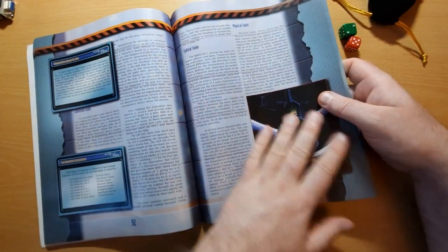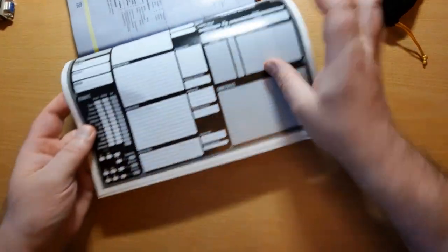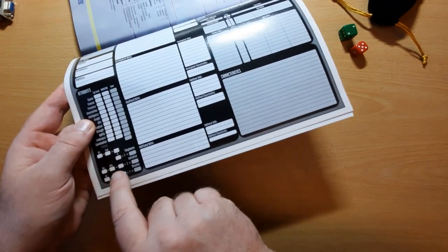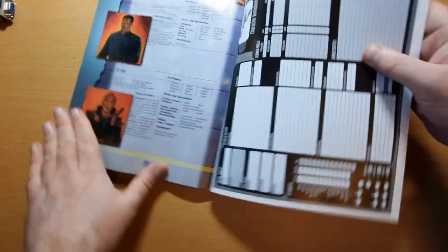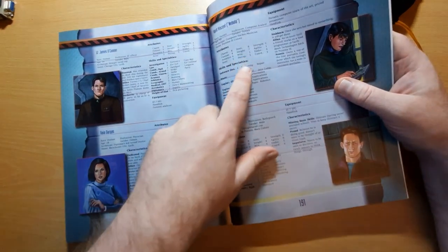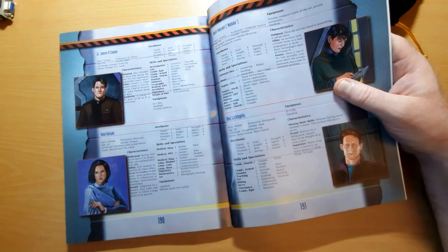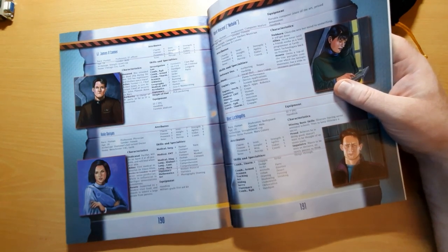Initiative is a predetermined stat. On the character sheet, initiative is agility plus wits divided by two. For Nebula, her wits is five and her agility is five, so ten divided by two gives her an initiative of five.